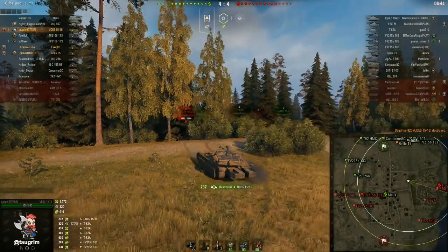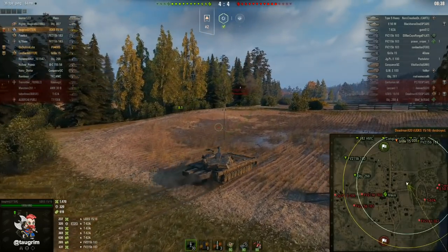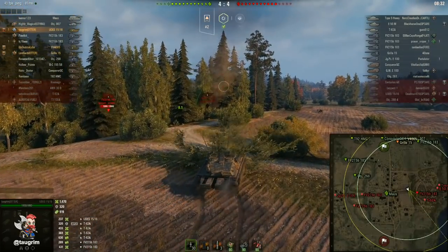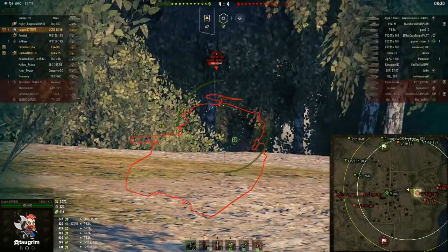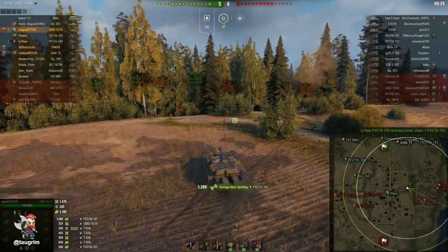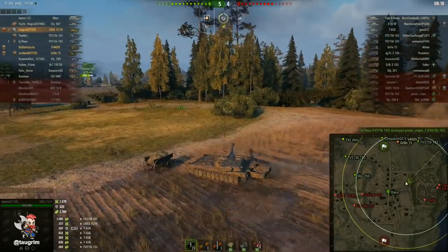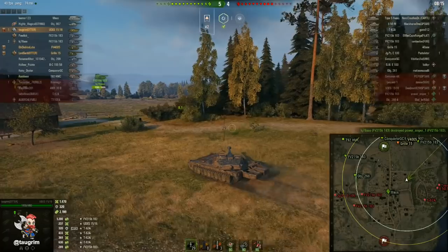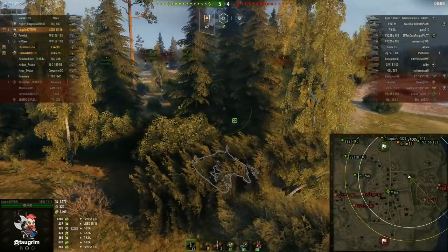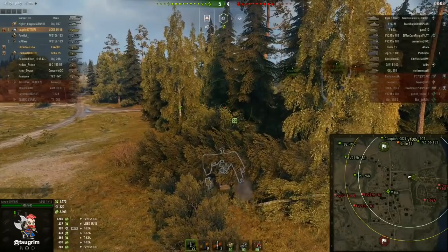With my crew and camo — I think I might have Brothers in Arms, this is only about a two-and-a-half or three skill crew — you're looking at around a 34% camo rating, which is exceptional for a medium tank. Since I'm stationary I get the full value of that camo. I've got heavy protection behind me with three hard-hitting TDs. Anything I spot is essentially going to get obliterated. I'm waiting to see if any of their tanks push up. Their Type 5 heavy was spotted but he backed down immediately — he has sixth sense — and he knows our TDs will punish him.